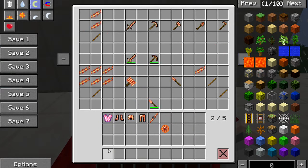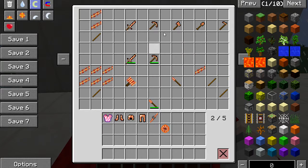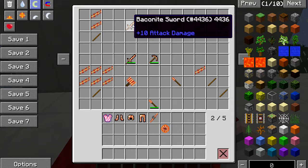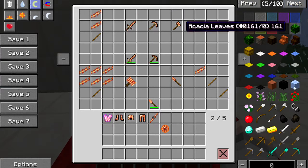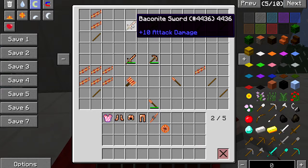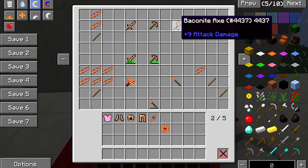So the weapons — you've got the attack sword. These all have 250 uses on them. The attack damage is seven for diamond but ten for the baconite sword, so that's more than diamond. You craft it exactly the same way as iron or diamond — stick and two pieces of baconite.